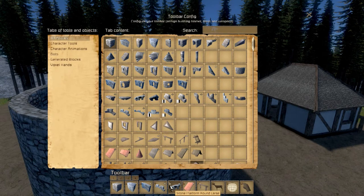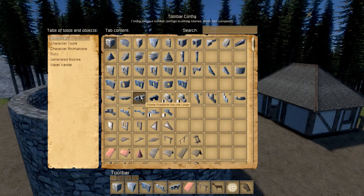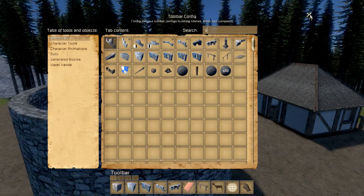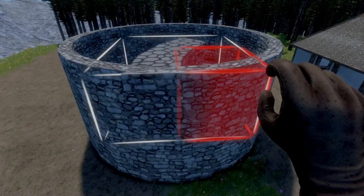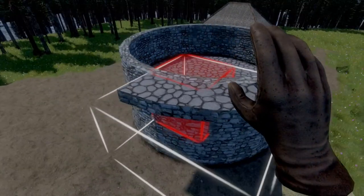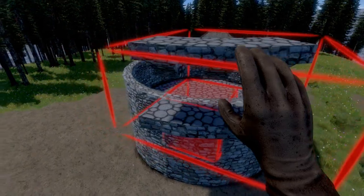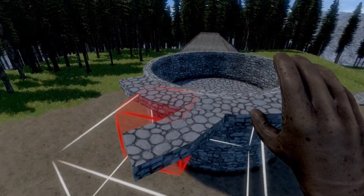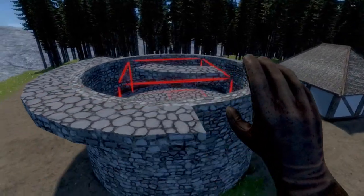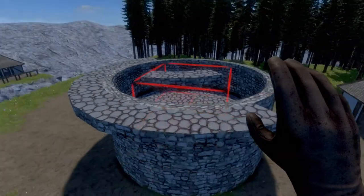So we have a few additions of blocks here. We have the stone platform round large, and we have another addition of a battlement, which is stone battlement round large center — before we just had side. So let's go ahead and demonstrate those real quick. I have that in the 4 and 5 slot, so if we grab the 5 slot, this is pretty straightforward — essentially the platform goes outside your wall, very similar to the way it was with the small tower, what I call the 1x1 blocks.